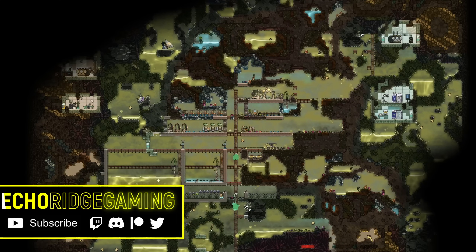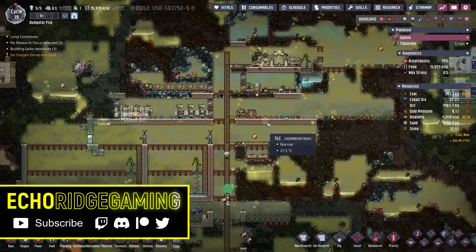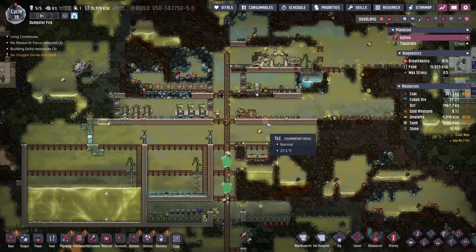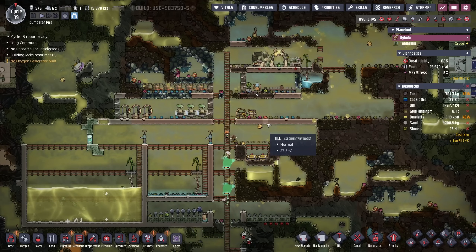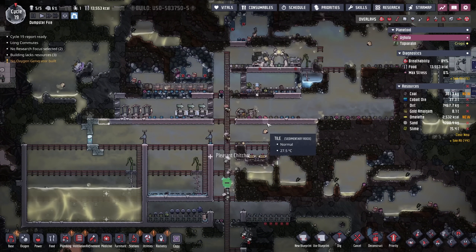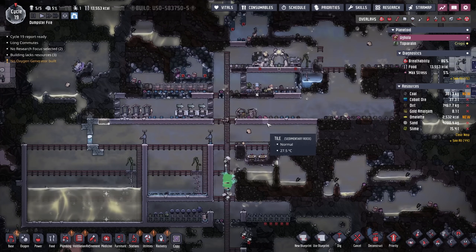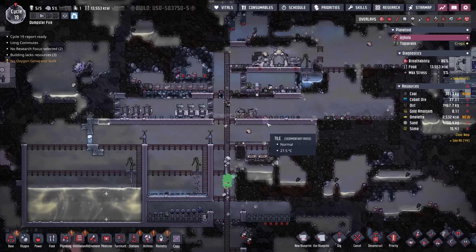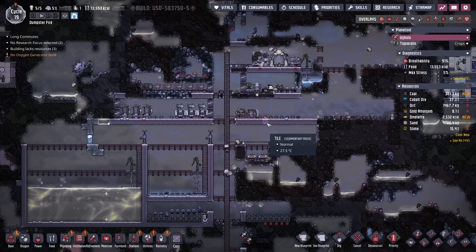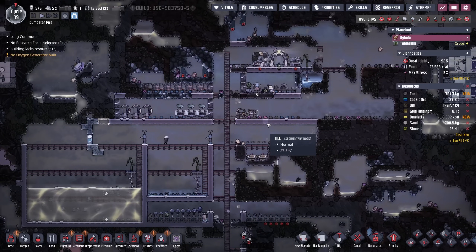Welcome back to Echo Ridge in a colony I've affectionately named Dumpster Fire. As a reminder, this is part of December's Chaos Crew Playalong that started just this past Sunday. If you're still interested in jumping in and playing this seed with me and hundreds of our closest Discord friends, check out the Discord link below and look for the Chaos Crew Playalong channel. It's definitely not a competition and everybody in the community is very helpful, kind, and they're just here to support each other.